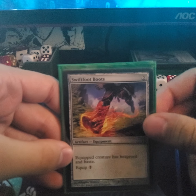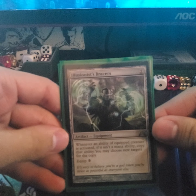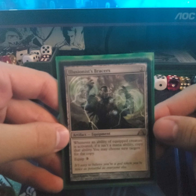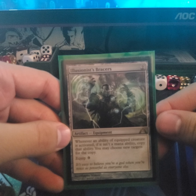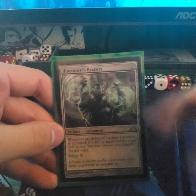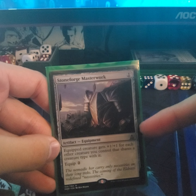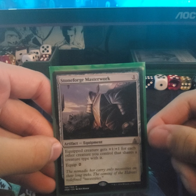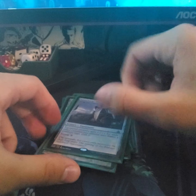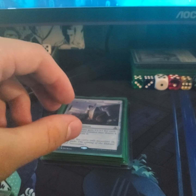Swiftfoot Boots to protect Lathril or any of my mana dorks and give haste. Illusionist's Bracers — whenever a non-mana ability of a creature is activated, copy that ability — lets you trigger Lathril twice. The equip cost is three. Storm Masterwork gives each creature +1/+1 for each other creature you control that shares a creature type with it; equip is two. Of course we're adding elves to the field to buff Lathril as much as possible.